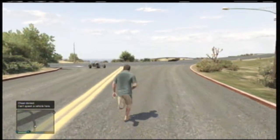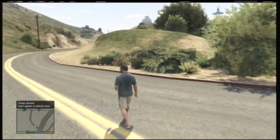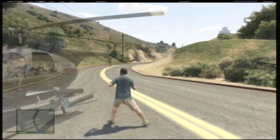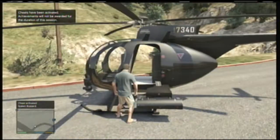Once you're on the road that leads into the military base, you're gonna go ahead and spawn yourself a helicopter. If you don't know what the code is to spawn a helicopter, don't worry — I'm gonna put that on the screen, you should see it somewhere right now, and it's also gonna be down in the description for you.